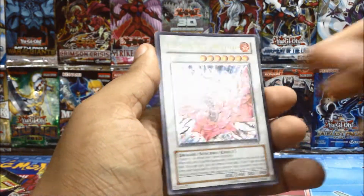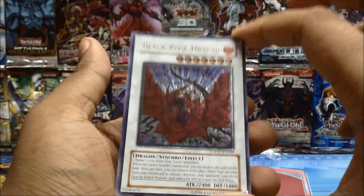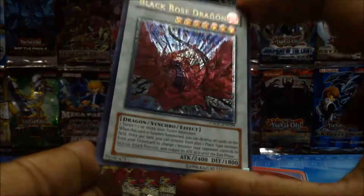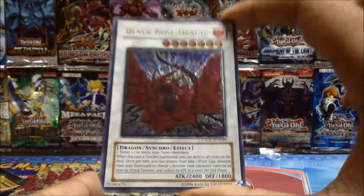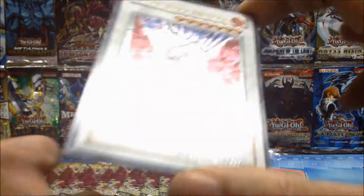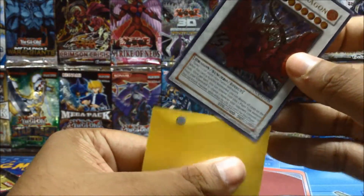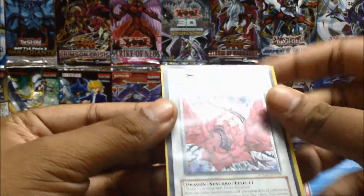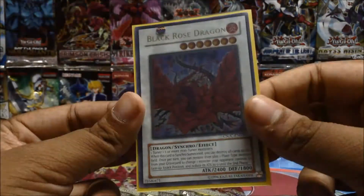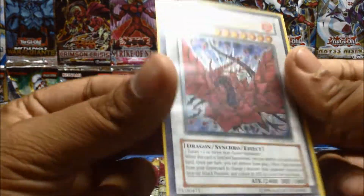Morphotronic Detetron, Morphotronic Radion — and an ultra Black Rose Dragon! There we go guys! Not the normal version, an ultra — yes! It's not the ghost rare but you can't go wrong with an ultra Black Rose Dragon from Crossroads of Chaos. Look at that sweet card. Three ultras! Actually wait — it's not ultra, it's ultimate. Ultimate Black Rose Dragon! If I mistakenly said ultra for my other two ultimates I'm sorry, but this is just awesome guys — an ultimate Black Rose Dragon!